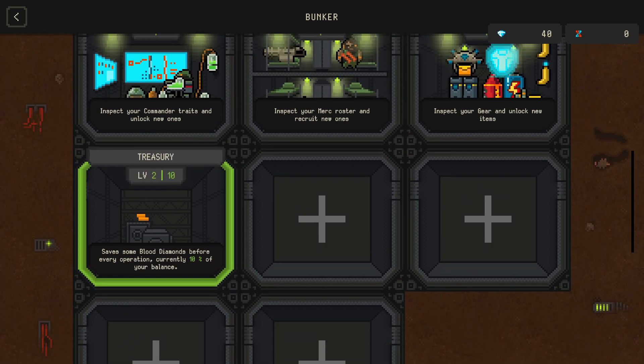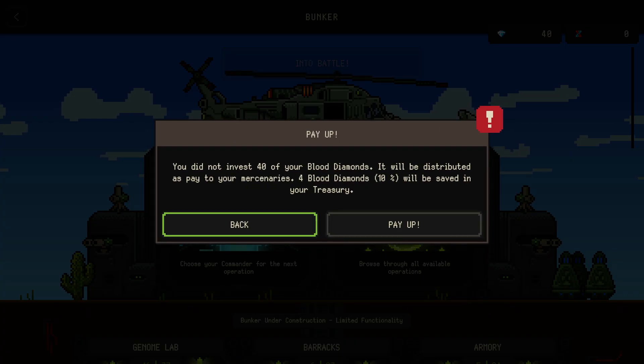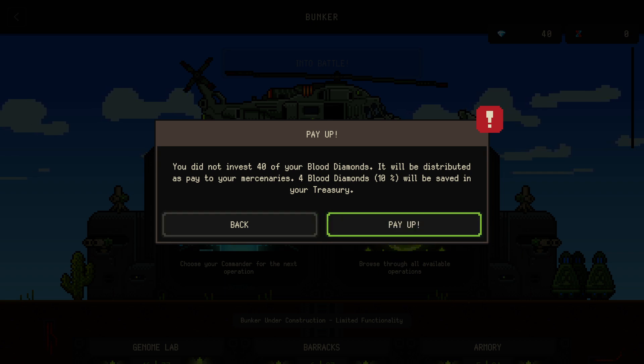This is important because you cannot keep all your diamonds from one run to another. It's kind of like a safe, and you can save like 10% of them. I have 40 diamonds there, and now if I go into battle, it will tell me that you will store four of them in the safe. The rest will be kind of lost, which is a bit annoying, but I cannot buy anything with 40 anyway. It's part of the game.